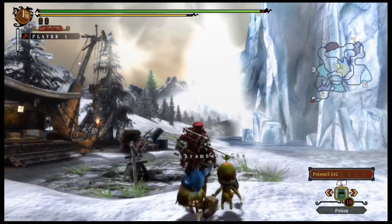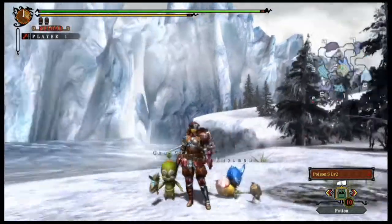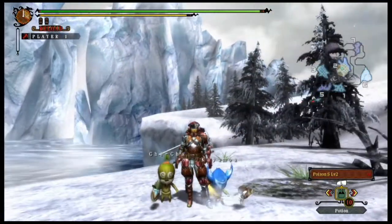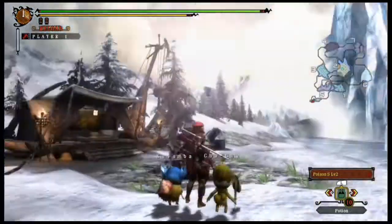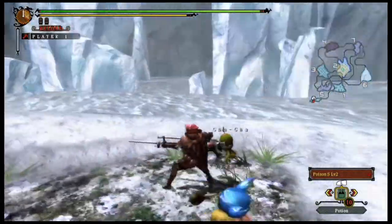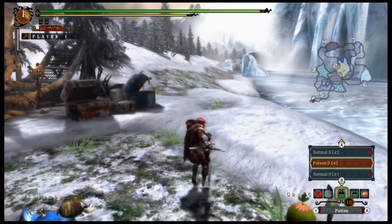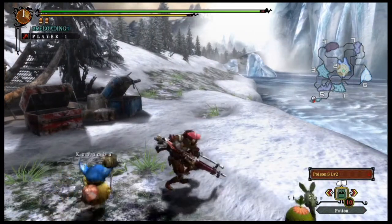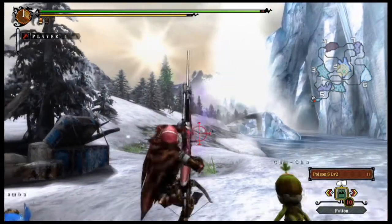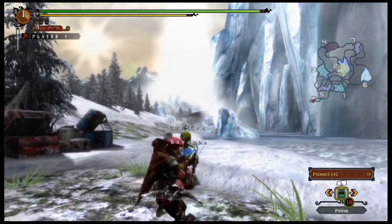Next up, we've got the heavy bow gun. I believe the character is using the Rathalos gear — red does usually mean Rathalos. Same thing with the heavy bow gun as with the light bow gun, nothing all too different — basically the same as it's always been. You've still got your third-person aiming and also your first-person aiming.